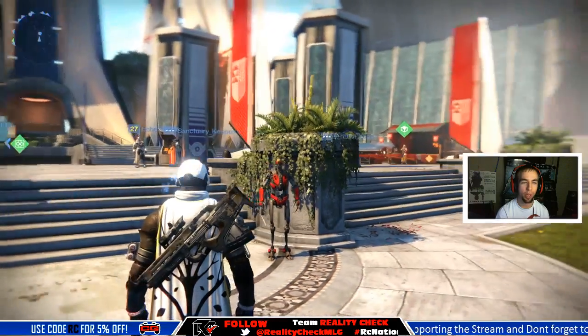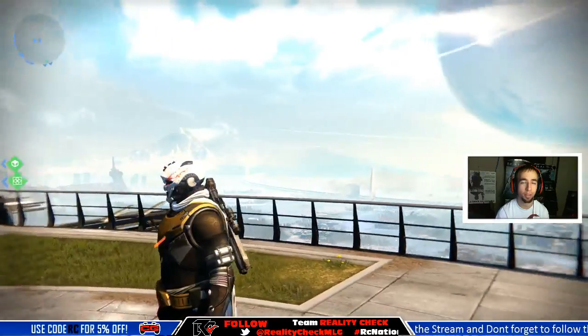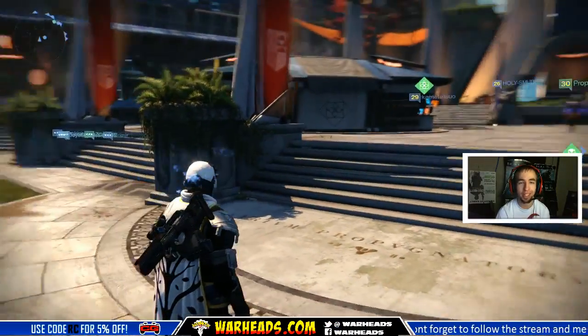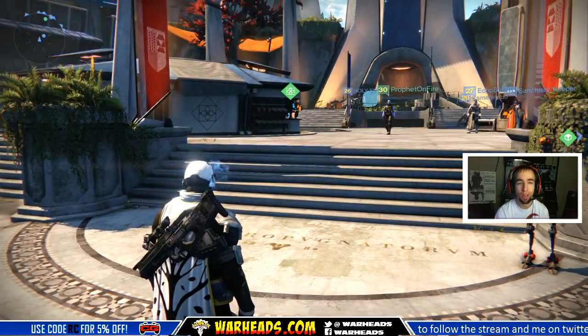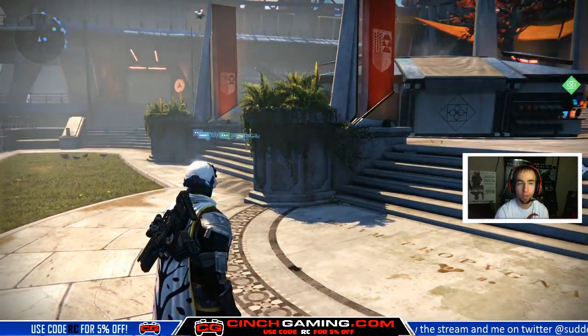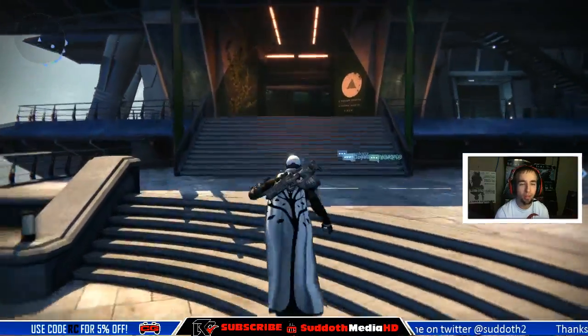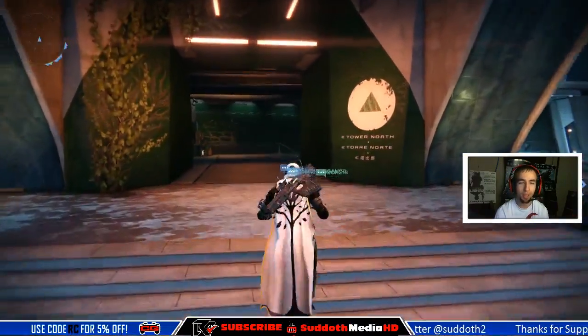Hey, what's up guys, Sledge2 here. We are in the Tower and we're going to be looking for Xur. He is the guy that sells you exotic weapons, armor, and just cool little things for your Strange Coins and Motes of Light, and it's pretty awesome, so we're going to go look.